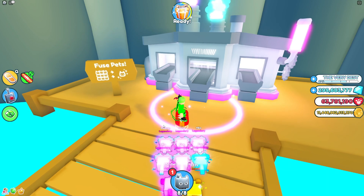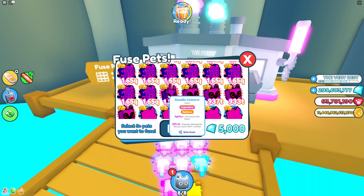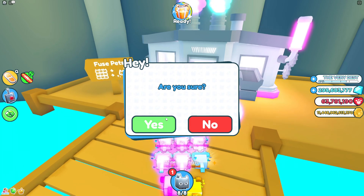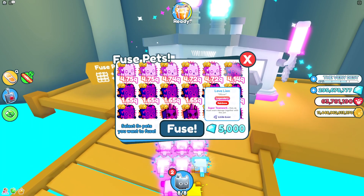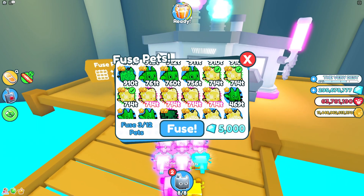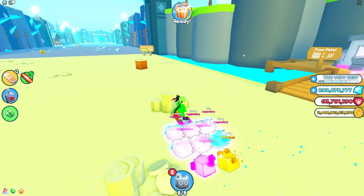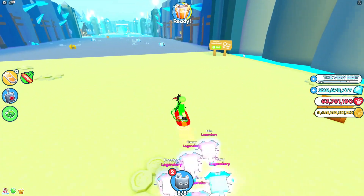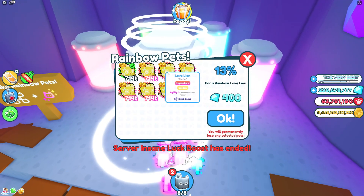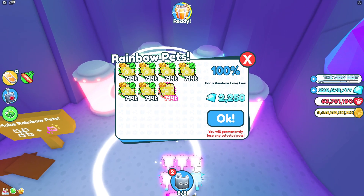Take one, two, three golden love lines and fuse them. Once you fuse them you get either a love line or maybe a doodle unicorn — it all depends. Fuse again — I got a doodle unicorn! Fuse more. Even better, we're gonna make it into rainbow: you need six of them for a 100% chance to get the rainbow version. Do this — yes! Got it!